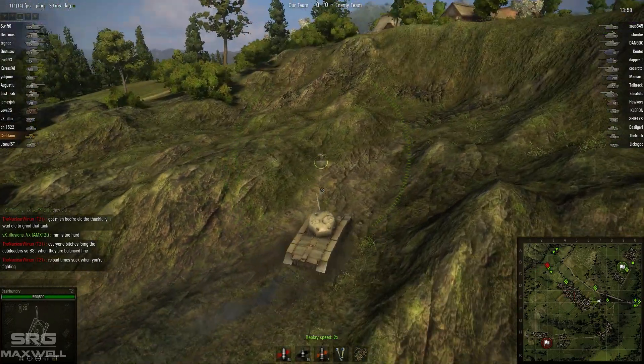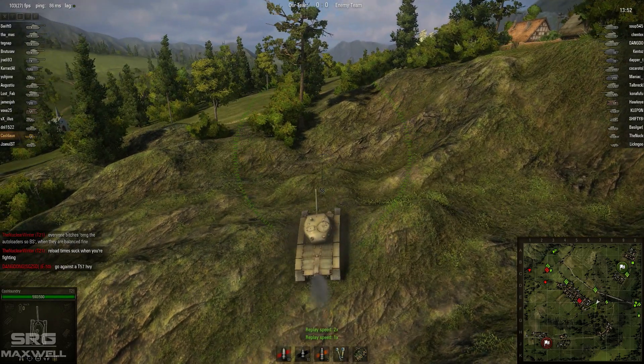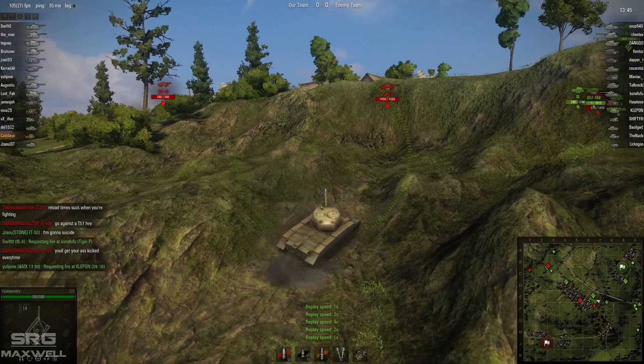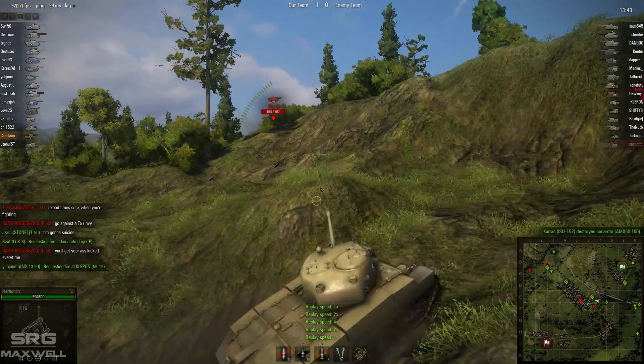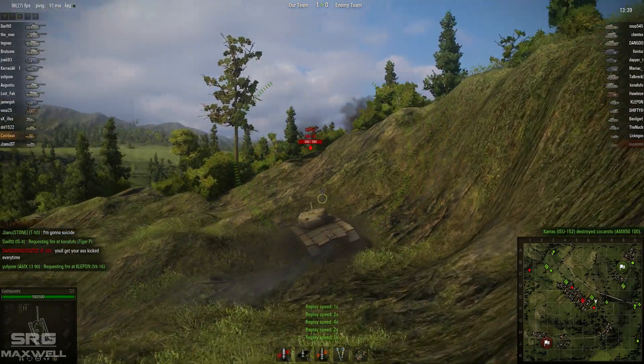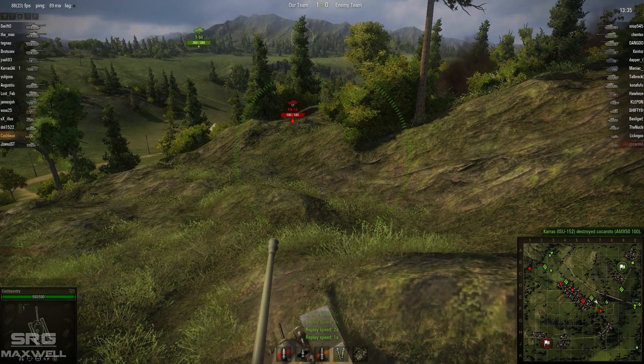First off, he's just going to be taking a route underneath the viaduct and setting himself up in this mountainous region. He spots out the Chinese 59-16 there, the tier 6 light tank. He's going to be trying to keep him in his sight so that he can't sneak around the bottom of that town and get some flanking action going.